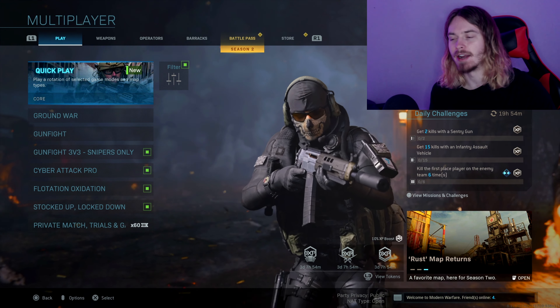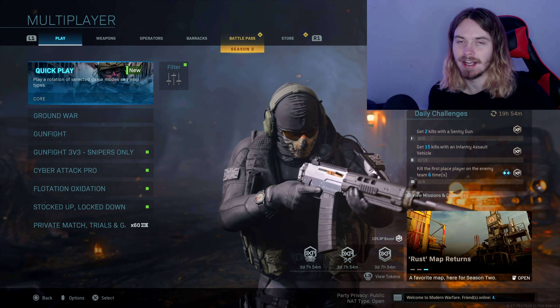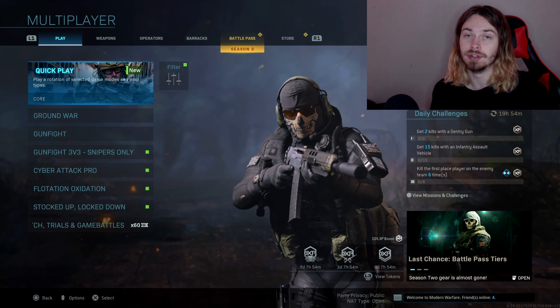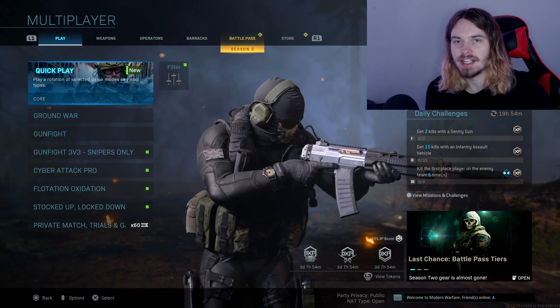Yo guys, what's going on, welcome back to the channel! Today's gameplay is insane. If you guys read the title, today we're dropping two double nukes — me and no fate both dropped two double nukes on Crash. Honestly, Crash is probably one of the easiest maps to nuke on in Modern Warfare. We got some pretty good lobbies. If you guys haven't already seen my old video where me and no fate got the world's first double nuclear on this map, you guys should definitely go check it out.